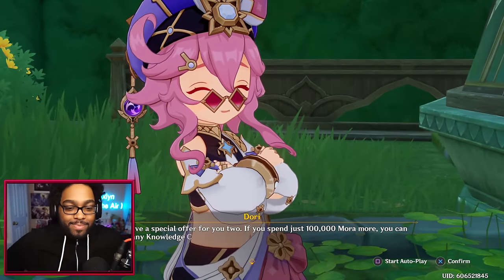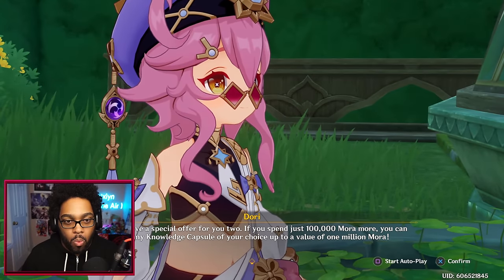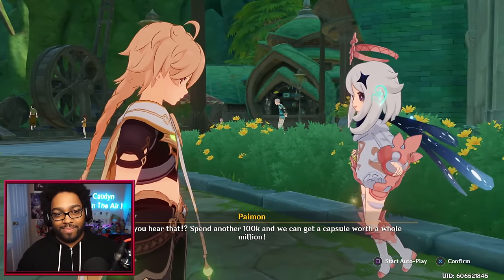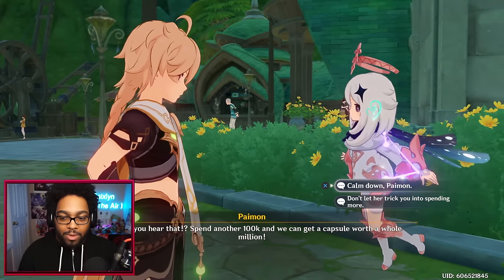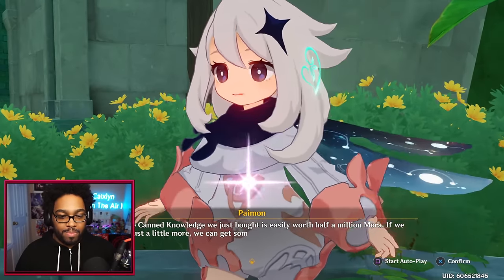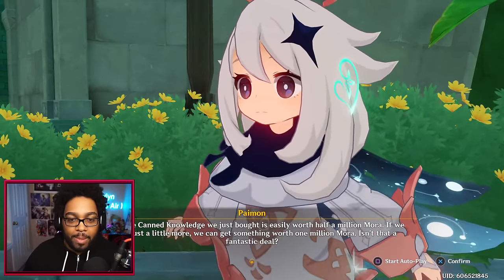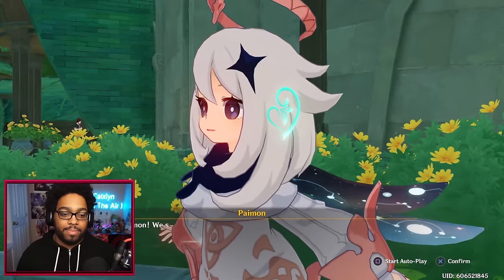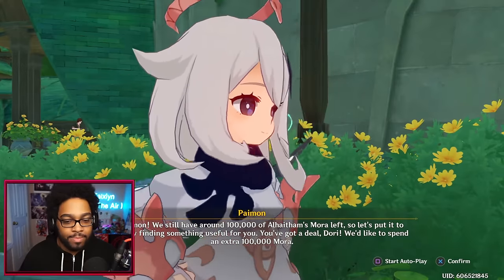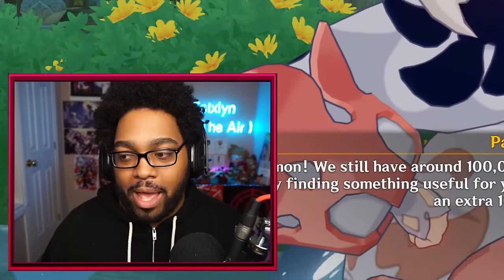'Spend another 100k and we get a capsule worth a whole million?' Don't let her trick you into spending more — that's exactly what Alhaitham said — she'll just gobble up all your money. 'But all the canned knowledge we just bought is easily worth half a million Mora. If we spend just a little more, something worth one million Mora isn't that a fantastic deal?' Paimon just outed herself as not financially responsible. 'We still have around 100,000 of Alhaitham's Mora left, so let's put it to good use.' 'We'd like to spend an extra 100,000 Mora.' They're not letting me make this decision right now — what?